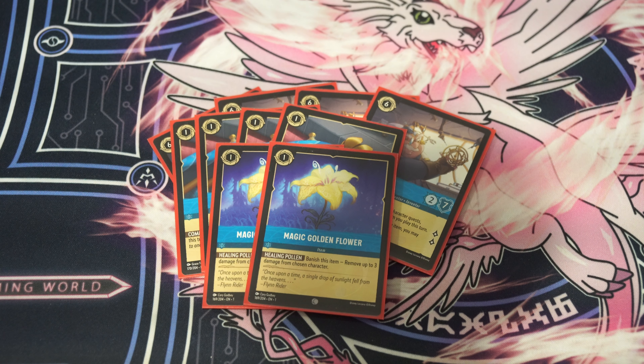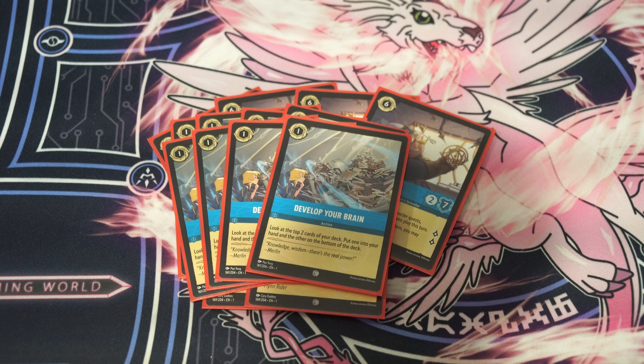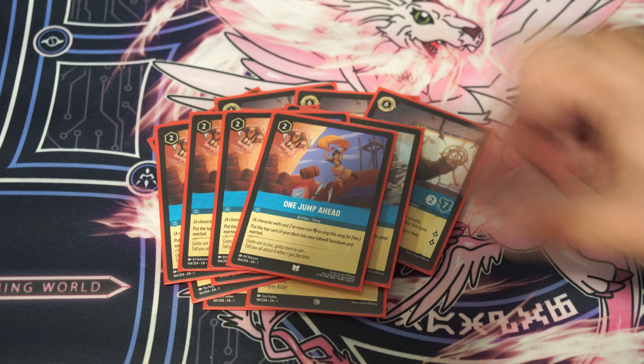We play 2 copies of Magic Golden Flower. This is where I like to tell people that my deck is not the only way — some people swear by 4 copies of this card. You can banish it to heal 3 damage, and it can also be used as ink, so that's really powerful. I play other healing cards in the deck, which is why I'm not super concerned about the Magic Golden Flower. But if you want to play 4 copies, you are more than welcome to. I found the Magic Golden Flower just wasn't as useful, so I cut down to 2. The last 1-cost Sapphire card we play is 4 copies of Develop Your Brain — it can be used as ink, and then you look at the top 2 cards of your deck, add one to your hand, put back the other. The card's pretty strong — gives you consistency.